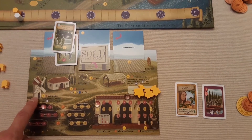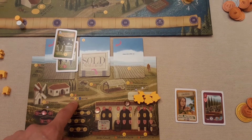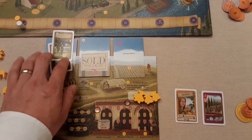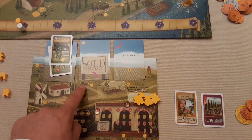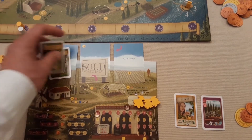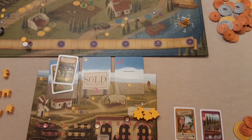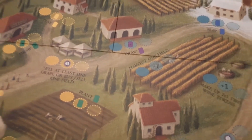Your player board shows your workers and your buildings. The windmill gives you a victory point each time you plant a vine. The cottage lets you draw more cards each fall - visitor cards that give you different options and benefits. The yoke gives you an extra action to either uproot a vine or harvest a field again, which is vital since the harvest spot on the main board can get quite competitive.